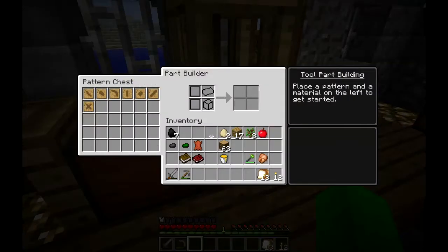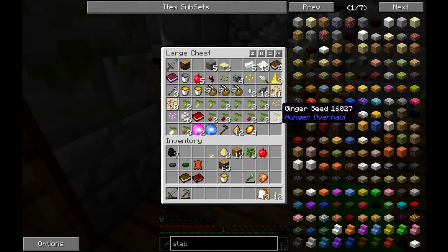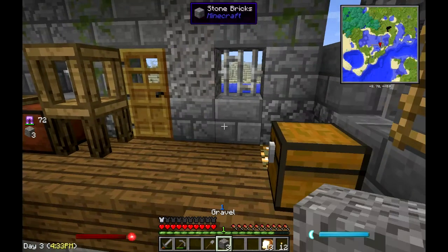The first thing — I don't want to start with stone, I would prefer to start with flint. So I'm going to go ahead and beat up some gravel here and hopefully get some flint.